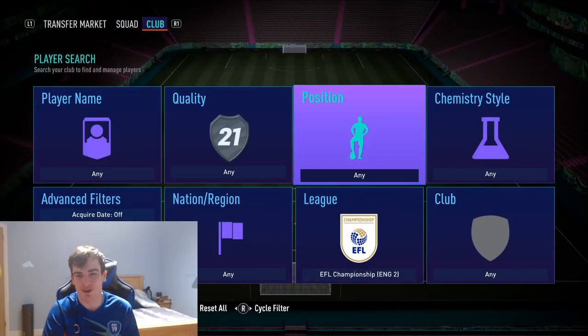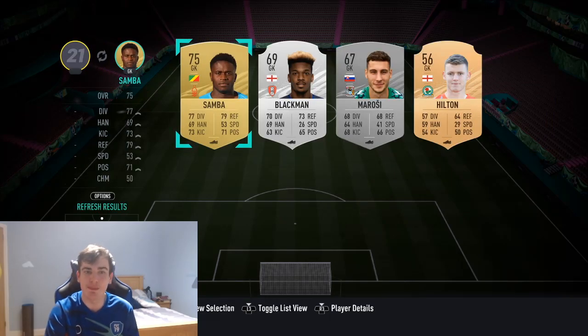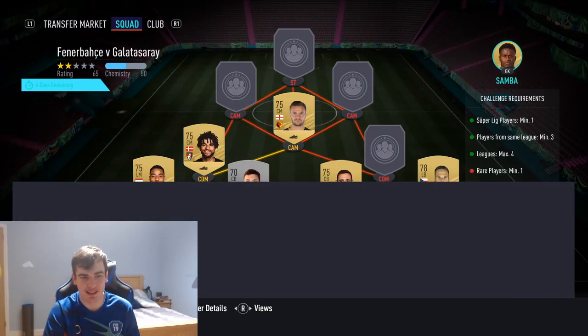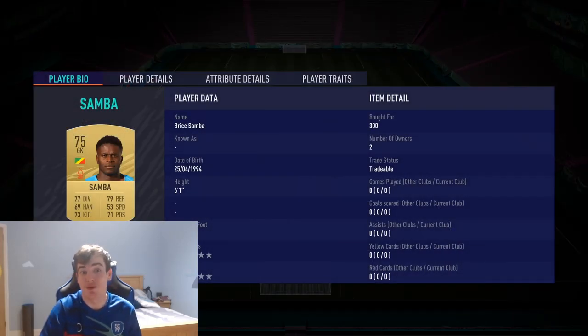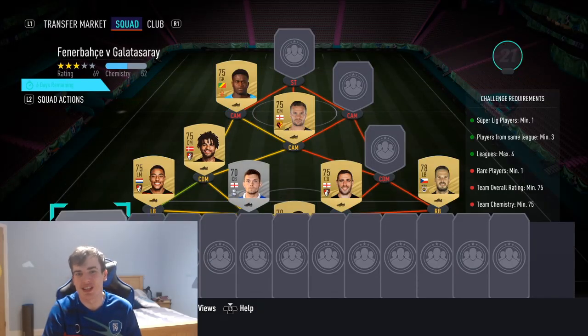We're going to be using a gold Goalkeeper, and his name is Samba - he's going to be playing in one of the CAM roles, left CAM. I know, right? Brice Samba - 300 coins to get him in your squad.